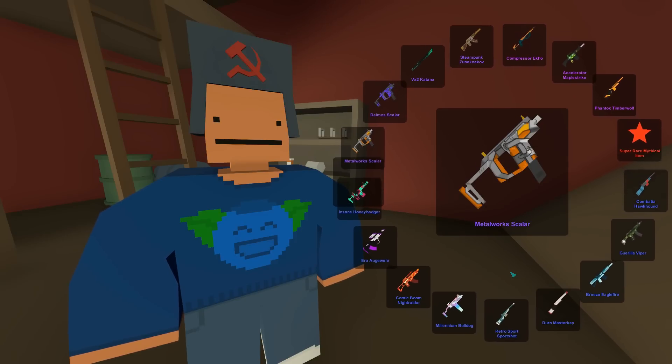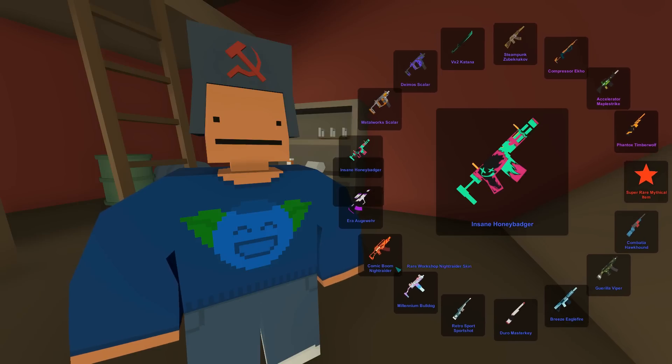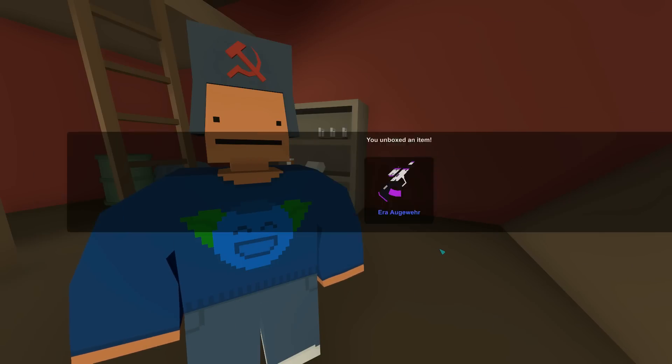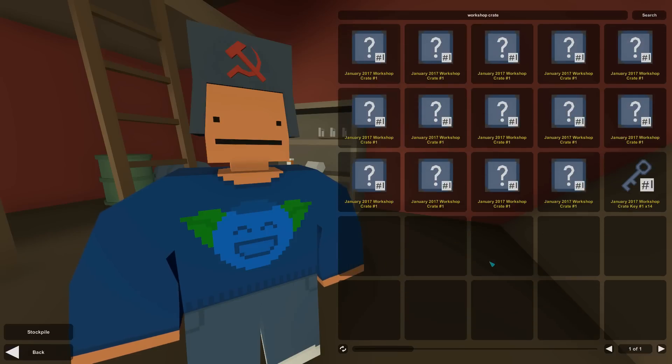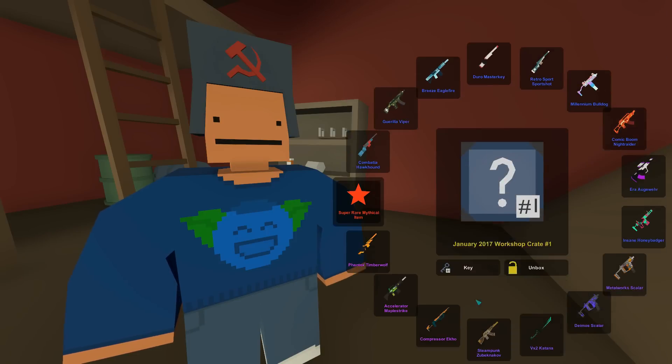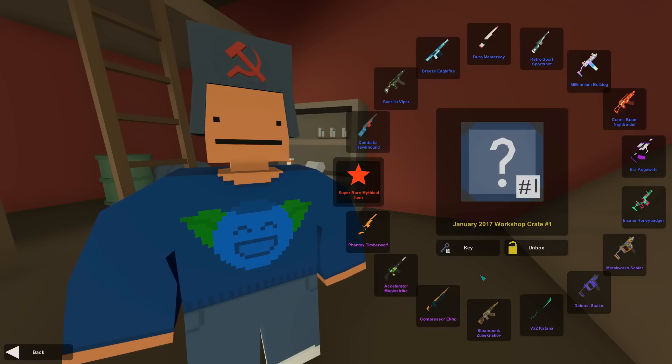It's a blue — hopefully it's the night raider. Give me the comic boom or night raider. It's the era — kind of a weak start, but we've got 14 left. How bad can this be? It can't go too bad. Well, it actually can — just look at our previous unboxings.